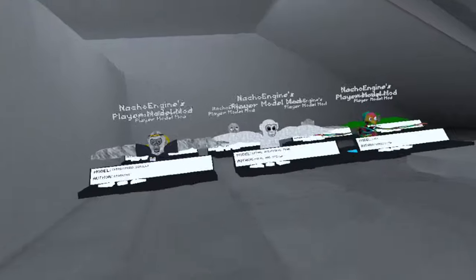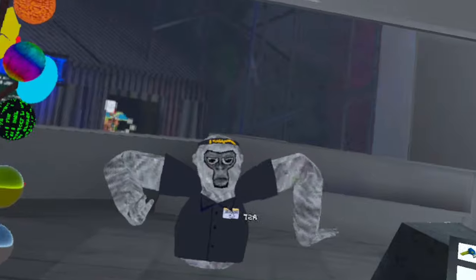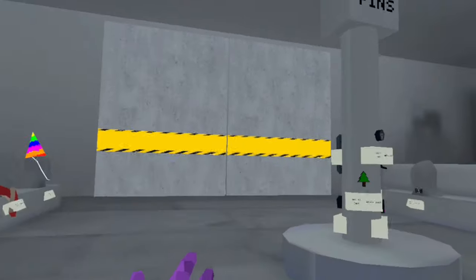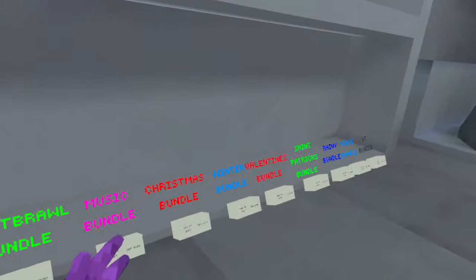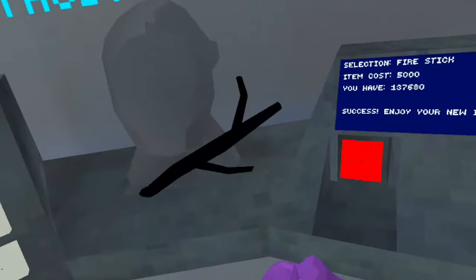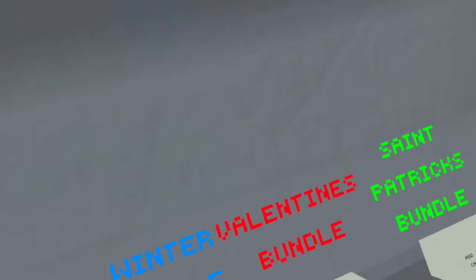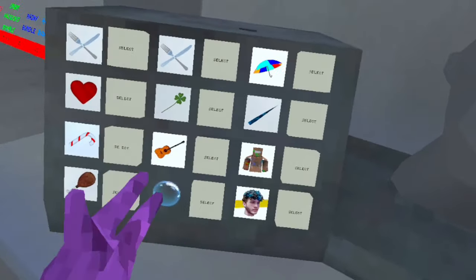There's a daily item shop and over here there's player model, which is actually sick. As you can see, I'm overworked — I need a break. There's also custom cosmetics and stuff over here. There's the bubble gun, burger, and funny pistol. There's also bundles for summer, fall, paint brawl, music, Christmas, winter, Valentine's, Saint Patrick's, rainy, in-house, and Gorilla Tag birthday. I'm just going to buy all these because I want to get a lot of cosmetics.